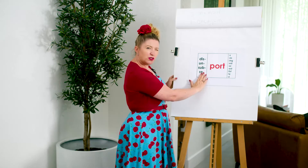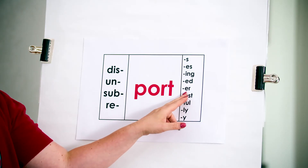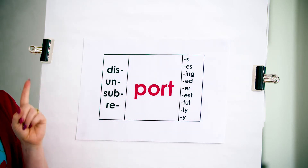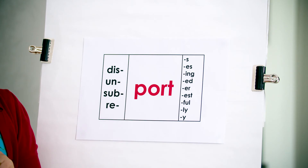But we can also add just a suffix to port — we could get porter. Or we can actually add two suffixes: port + er + s — more than one porter. That's really tricky — not adding a prefix but adding two suffixes. 'Er' means person who, and 's' means more than one. Porter and porters.